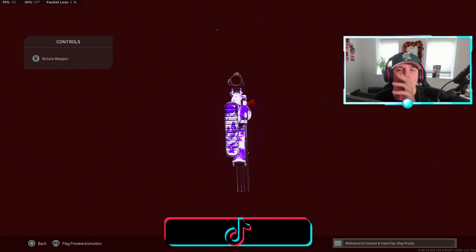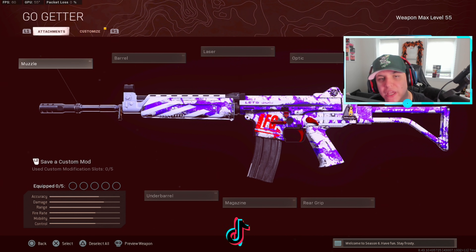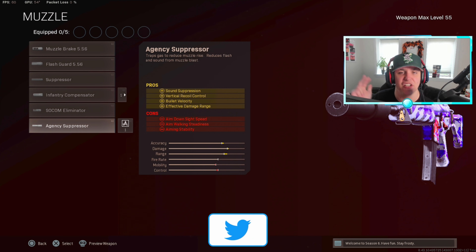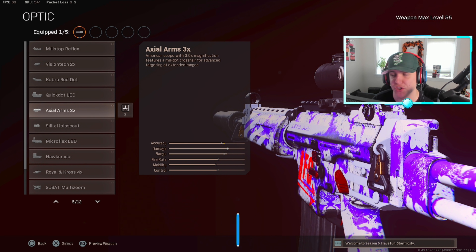What's good YouTube, today we are bringing back the Krig 6 to Rebirth. Real quickly, I'm going to showcase the class setup I was using because it has changed a little bit. For your muzzle, make sure you put on the Agency Suppressor for sound suppression, vertical recoil control, bullet velocity, and effective damage range. Make sure you obviously put on the Axial Arms 3x scope.